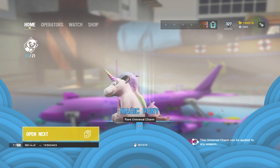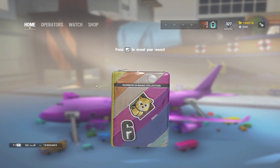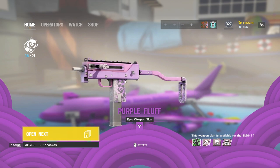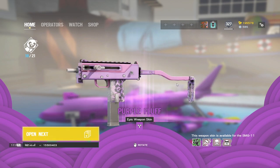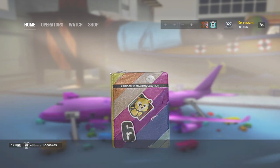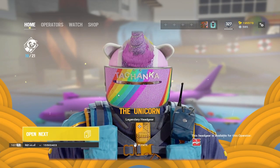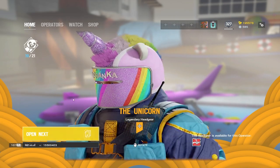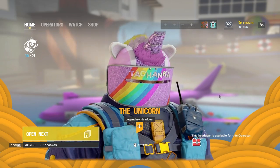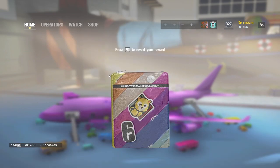Got the Unicorn charm. I don't remember exactly what the last charms were — I'll have to double-check that. There's the SMG, the new Smoke weapon skin. And the headgear that everyone admires — the iconic headgear of this event, the Unicorn. Everyone enjoys that one for sure.